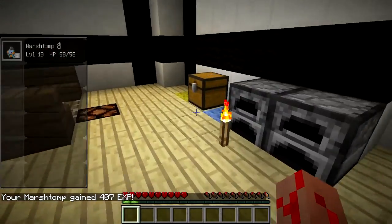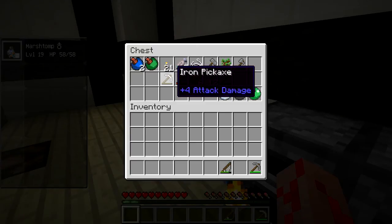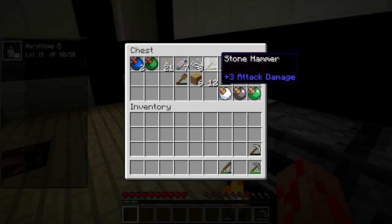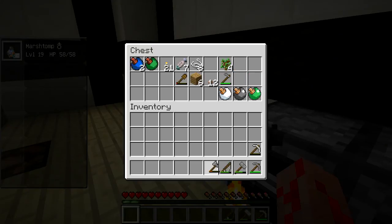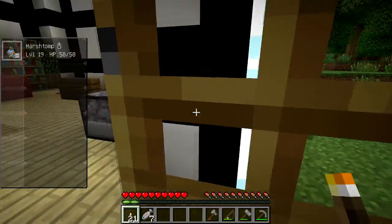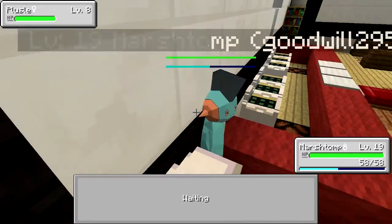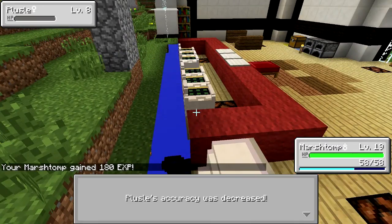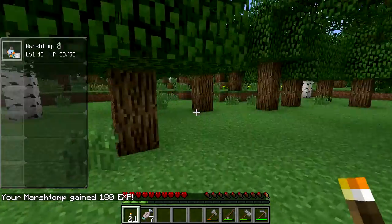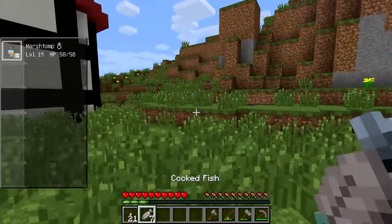We're gonna grab our stuff back, and now that we have that new Nerd Pole, we know where we are hopefully at all times. I wish we could repair things, but we don't have another iron pick to repair it with. We don't actually need the hoe anymore, so I'm just gonna take some wood blocks for crafting, torches, and cooked fish. What are you? Oh, I just killed your brother. Oh my god, Marshstomp, stop freaking out. Marshstomp kind of freaked out — this game is early development for this mod, so if the battle doesn't look perfect, that's why.